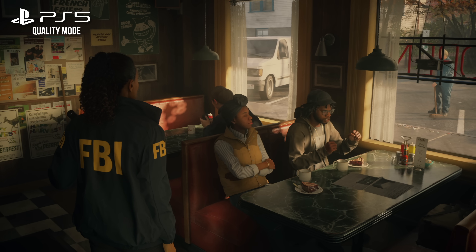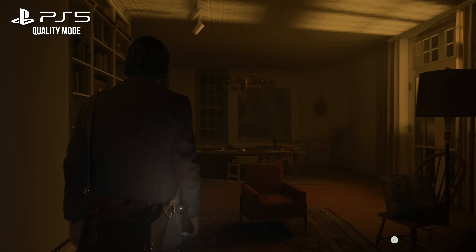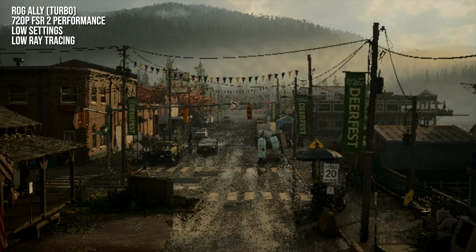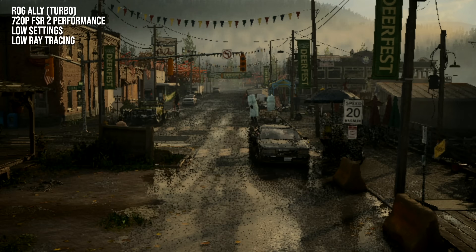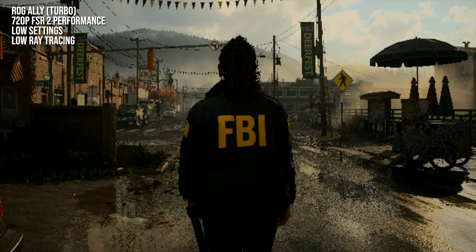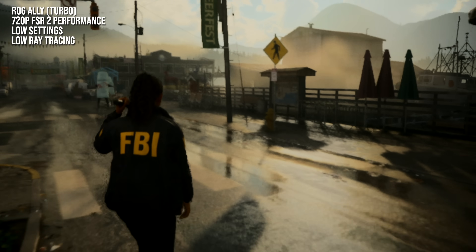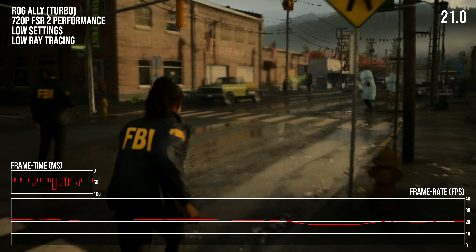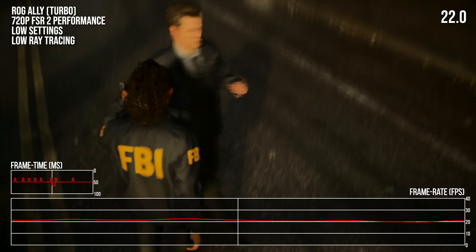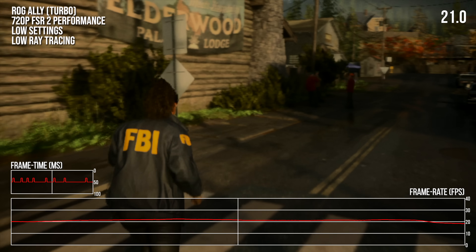Finally, I gave two of the most graphically ambitious PC titles a shot: Avatar Frontiers of Pandora and Alan Wake 2. Both feature ray tracing prominently and look their best on a much more powerful PC, not on a low-wattage handheld. Alan Wake 2 set to the low quality preset with low ray tracing at 720p with FSR 2 in performance mode doesn't deliver a very good result. Initially the game struggles to resolve a proper FSR 2 image, resulting in a highly pixelated and noisy on-screen result. Even after it settles down, we're in 20 FPS territory in the town area, which is generally one of the less intense areas of the game. We do get RT shadows and RT reflections, but the boundary-pushing visuals aren't matched with solid performance — even using the Ally's Turbo mode.